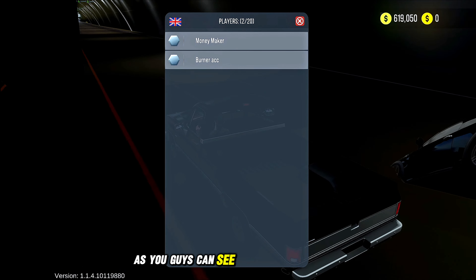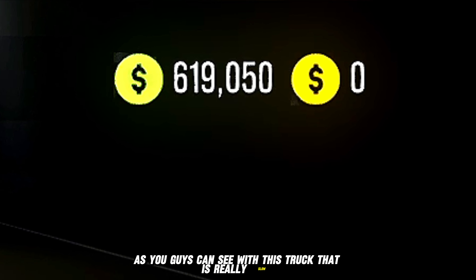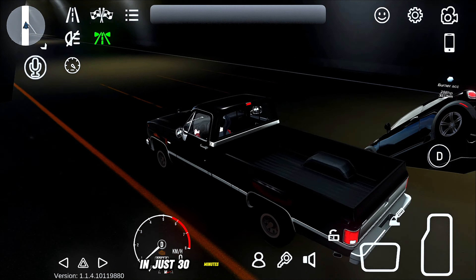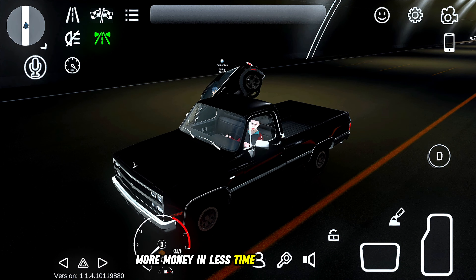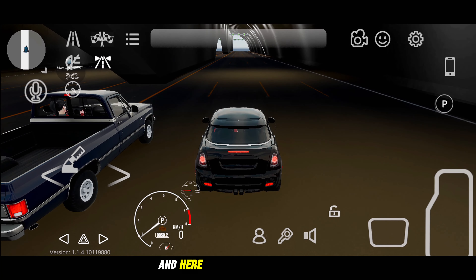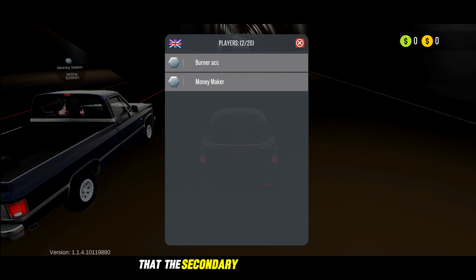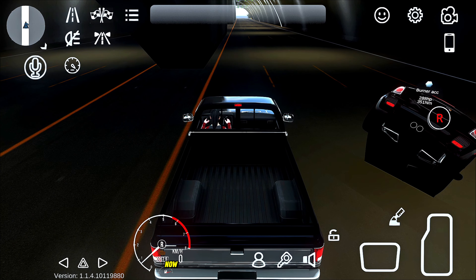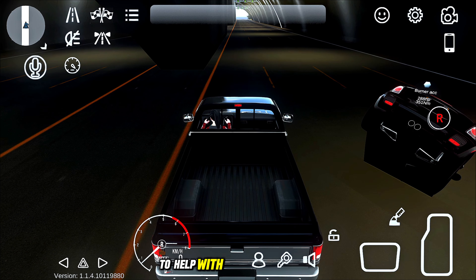As you guys can see, with this truck that is really slow we made over six hundred thousand dollars in just 30 minutes of doing these races — more money in less time than any levels would have made, and all done without cheats. Here, just to show you guys, the secondary account has had zero dollars, so we are basically making money from nothing. Imagine how much more money you guys can make if you buy a faster first car or if you already have a pretty fast car. Now let's go get a new vehicle to help with getting some coins.